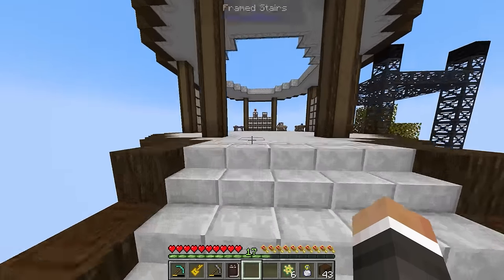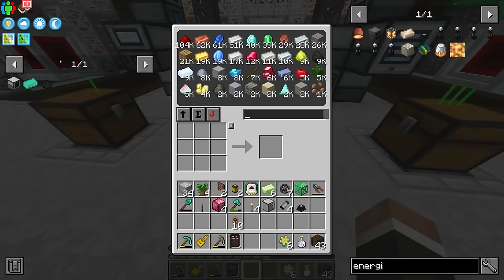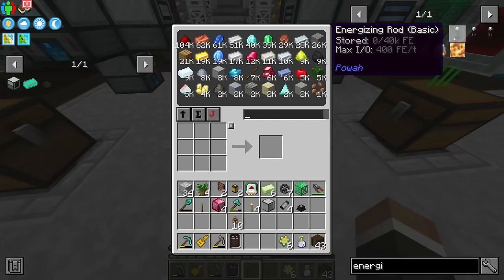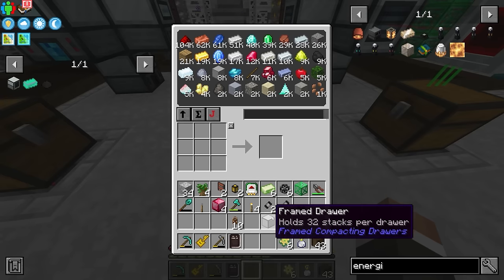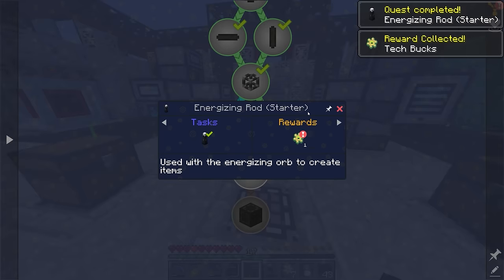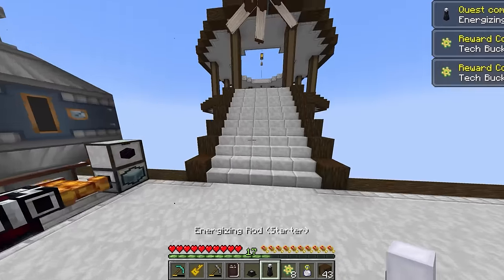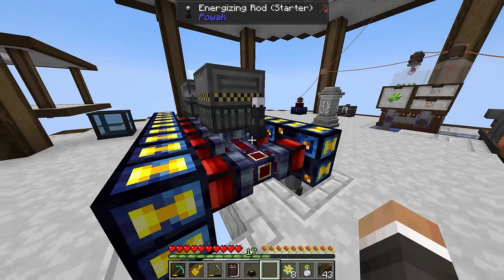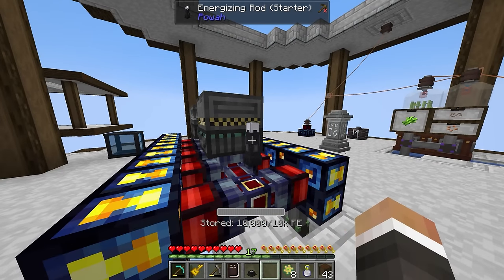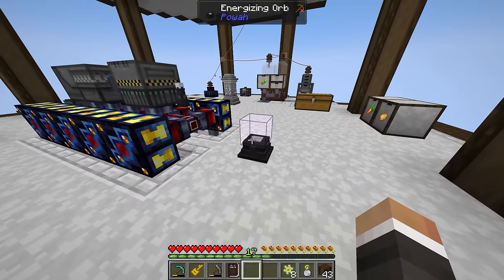Ideally we'd have the compacting drawer for redstone set up to give us access to redstone in dust and block form, but we can deal with that later. Now that we can craft the tiny capacitor and use it to make our starter energizing rod, we can use the energizing orb. You place down the energizing orb and then place energizing rods nearby on power cables. If we put the rod down like this, it connects at the bottom — 10,000 out of 10,000 FE — so now this energizing rod can power the energizing orb.